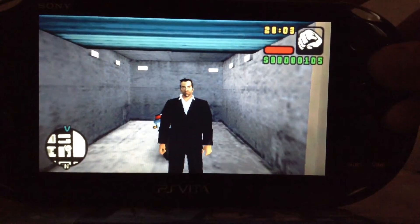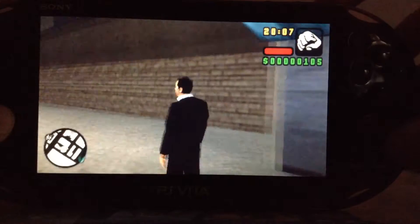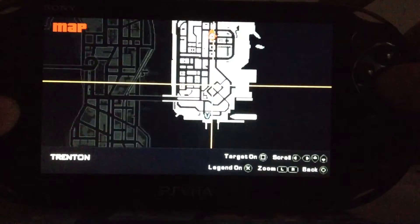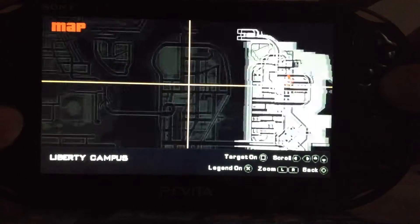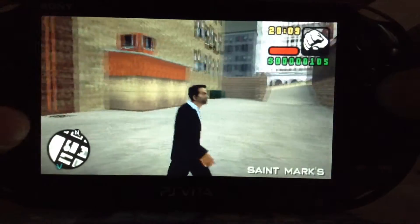Hello guys, Milkshakeman here. Earlier today I told you guys that I'm going to do a series where I show you how to get to other islands early in 3D GTA games. I only did the first mission, but we cannot go over — this is Portland, this is Staunton, this is Shoreside Valley — we cannot go to these places yet until we complete more of the story.